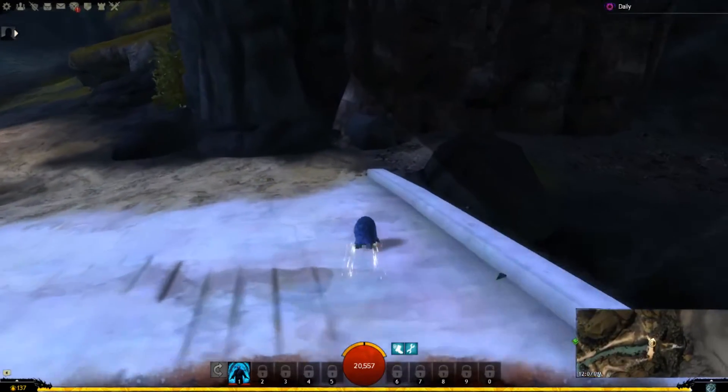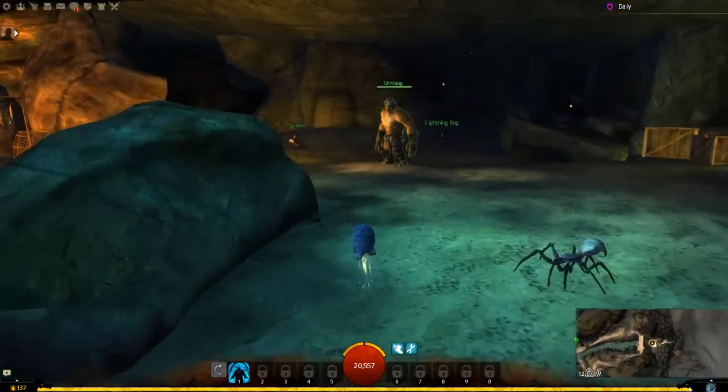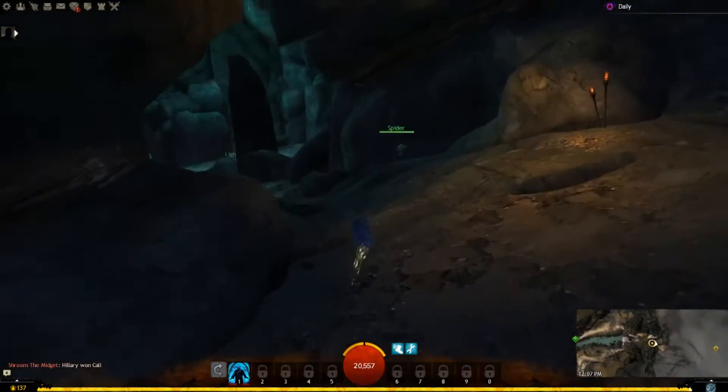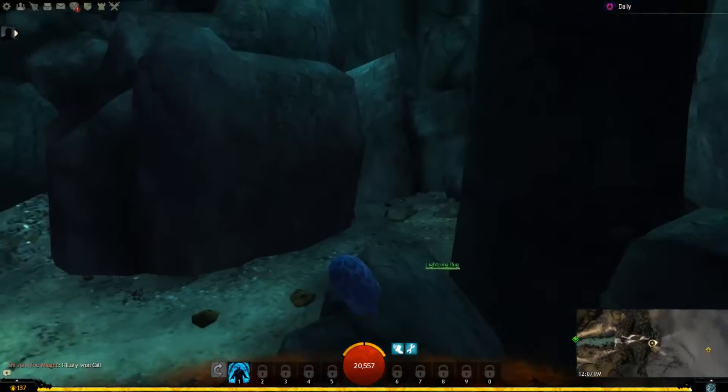I want to pass this bridge and go in here into the scary cave. Hello there! And go this way. Just follow Quokken and you won't get lost.